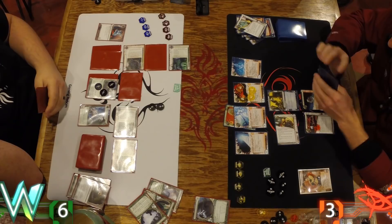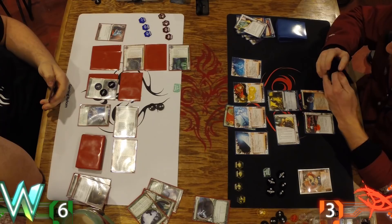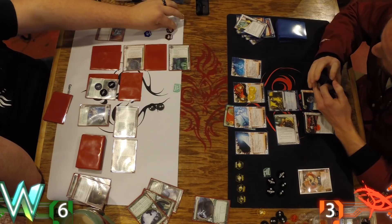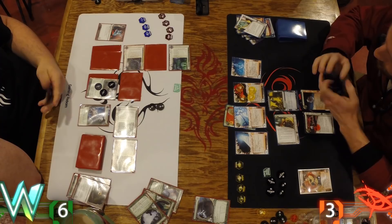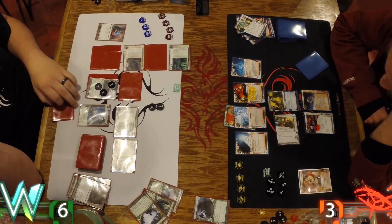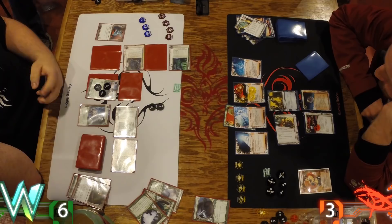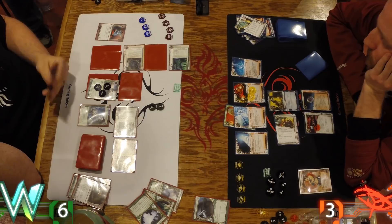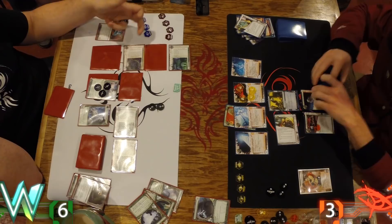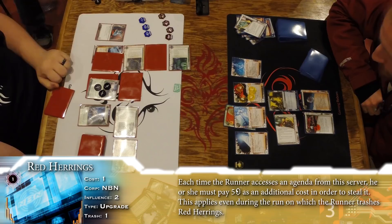I don't like that math. Then it's going to be Red Herrings. It's going to be a lot of money to get into this. The problem is you're on five points, so you have to get in there — otherwise I'd just want to Data Sucker and start hitting centrals, hitting HQ, maybe R&D. But you just can't let an agenda sit there. And with the Route up, I always have three credits to advance — you can always advance. So any agenda in that remote is completely safe.